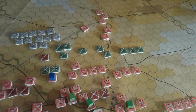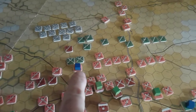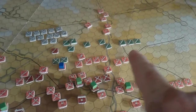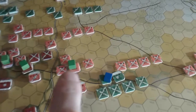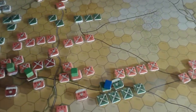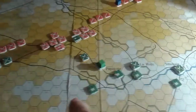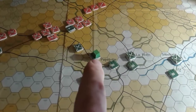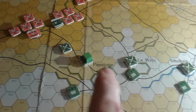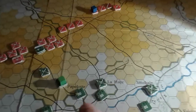The Third Division First Brigade is committed there. Wellington is here with a range of eight so he could commit all of these units at any point. Kempt's reserve brigade from the Fifth Division is committed. The Prince of Orange is here ready to commit if necessary, but he has a command range of two, so these units are out of command.